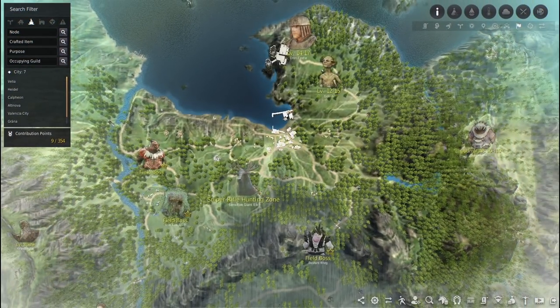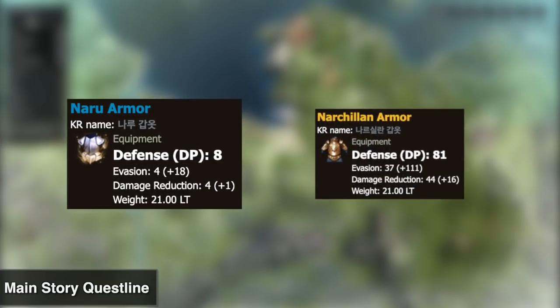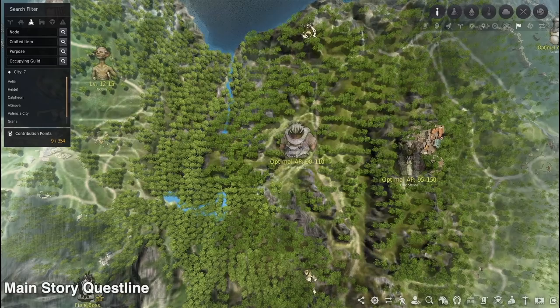If you're a beginner player looking to get into grinding, I definitely recommend starting by doing the main story questline to get some starting gear. Doing the main story questline gets you Naru and Narchilian gear. After you complete the quest Edana's Descendant, you get the option to rent Nezer gear for CP. Also, at level 56 on PC, you can buy Oasis gear from the Oasis vendor.